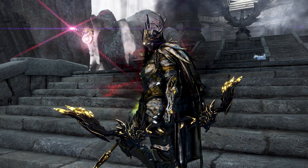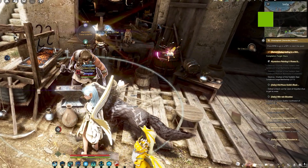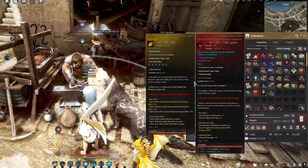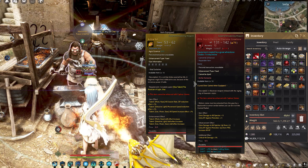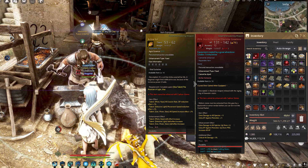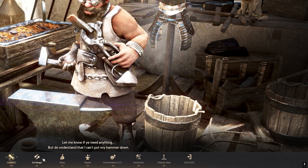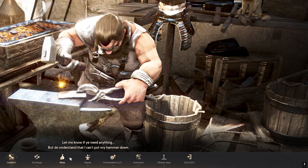I recorded a clip as a guide and I'm going to show you how it is done. I need to extract my reform stone from my weapon — as you can see this is not the ordinary PEN Black Star. This is a storm devolved Black Star great bow. What I need to do is interact with the blacksmith at Calpheon.